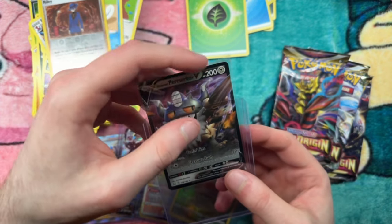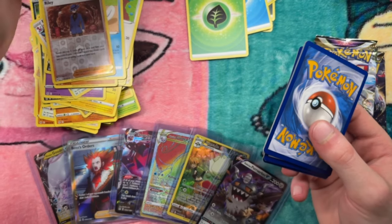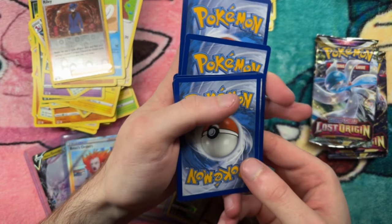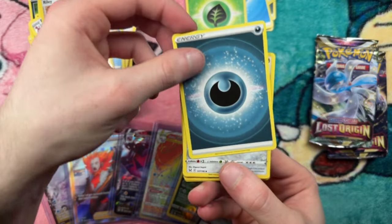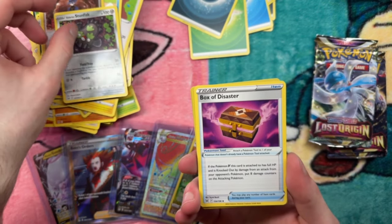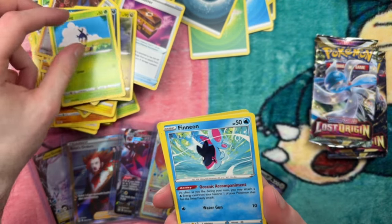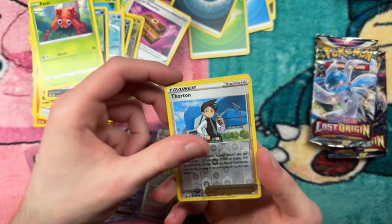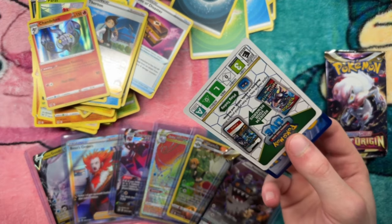Pack ten: four to the front. Darkness energy, Stunfisk, Box of Disaster, Psycho, Inkay, Blipbug, Finneon, Spinarak, Paras, Thornton. And a Chandelure holograph! That's the second-to-last pack.